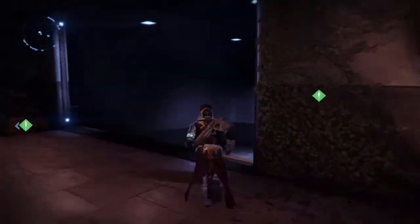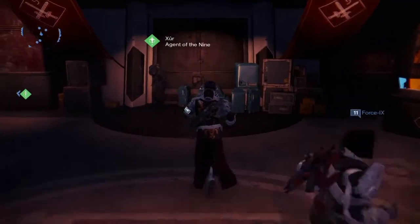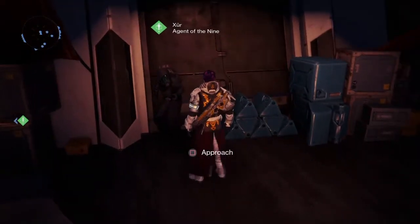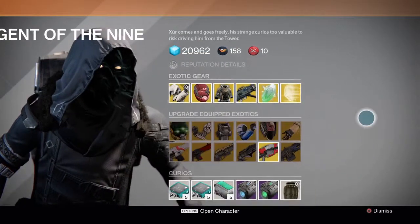Xur's sitting right by the Crucible guys again, so he's not too difficult to find and typically you can see him surrounded by a group of people. The interesting thing is today he's going to be selling upgrades to your exotic weapons, and you can see right down there we've got the Icebreaker.